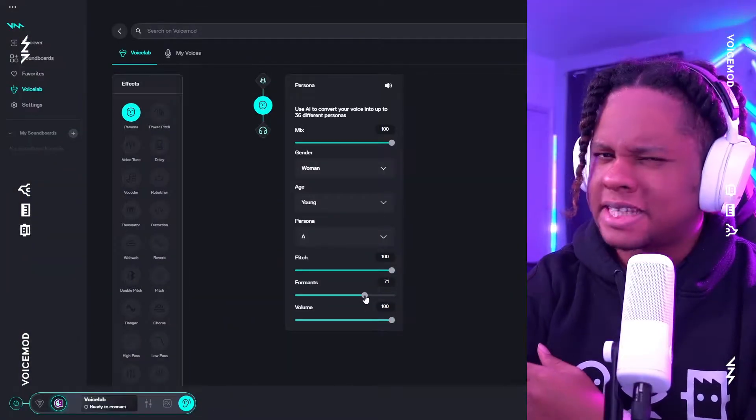Oh hi, I see you found the Voice Lab, a Voicemod Pro feature. This is basically the kitchen where you can cook up any voice you want. For example, you can make yourself sound like an anime girl.